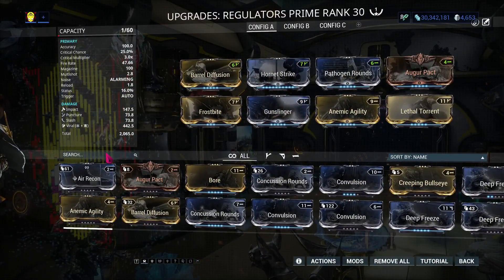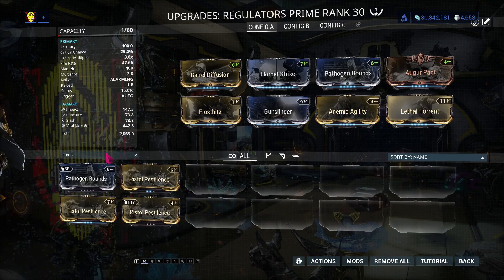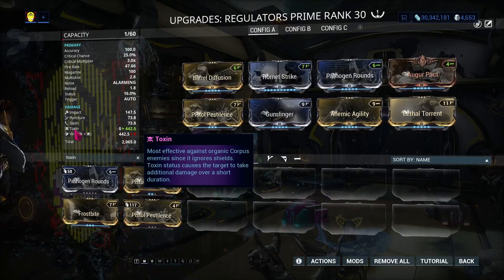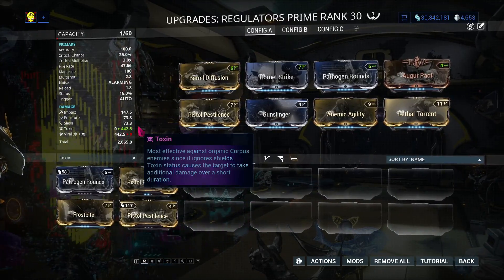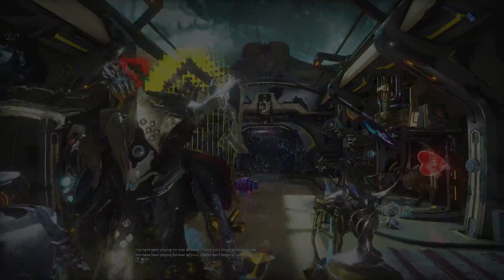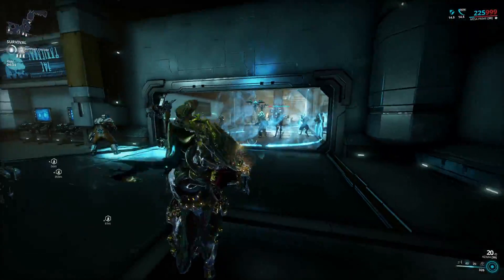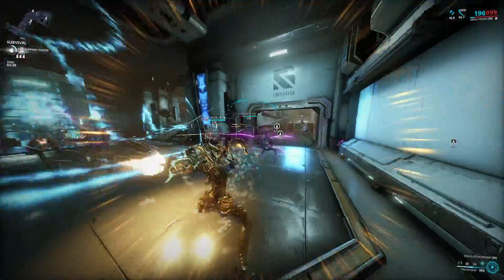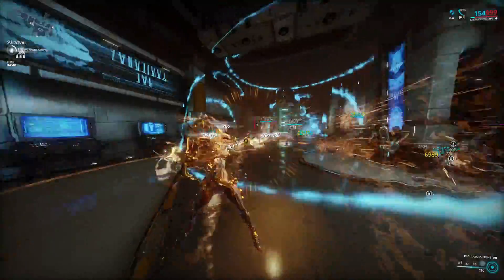My Mesa Regulators by default are modified to deal Viral damage, which will murder everything on Steel Path. However, if I were you, I would change out just this one single mod to make Toxin only. This is only necessary when you plan to go up against Steel Path Corpus units. For everything else, you can stick with Viral. And there you have it.